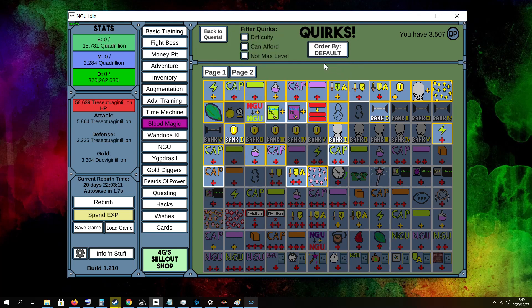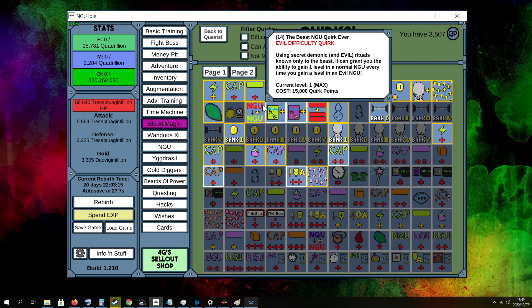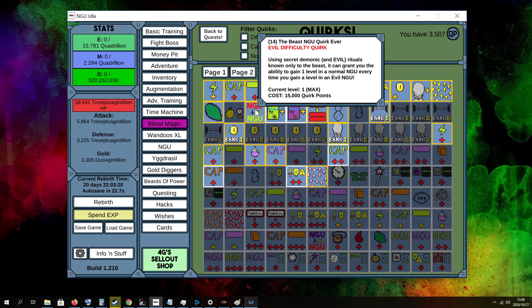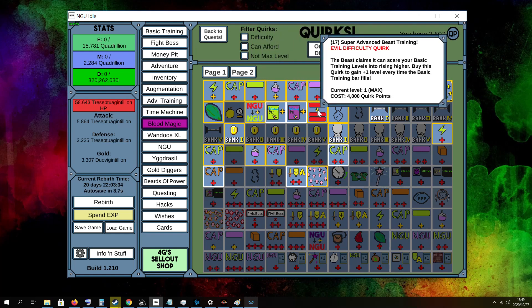Probably the most important beard quests to look at first, if you're on evil difficulty, is the NGU one — it helps so that when you do NGU levels on your evil NGU it also adds onto your normal one, making your boost go up much faster. Also this one's very important because on your basic training it helps you to get your bars filled up faster, which helps you with your challenges to get through them faster as well.